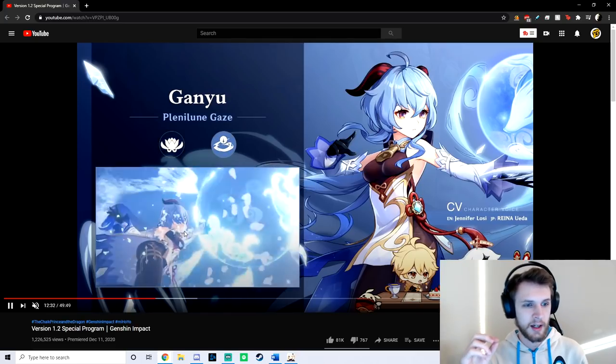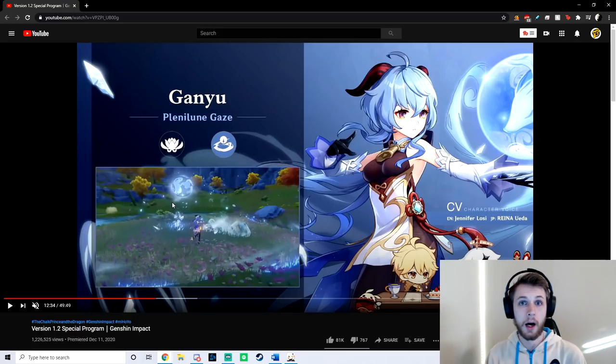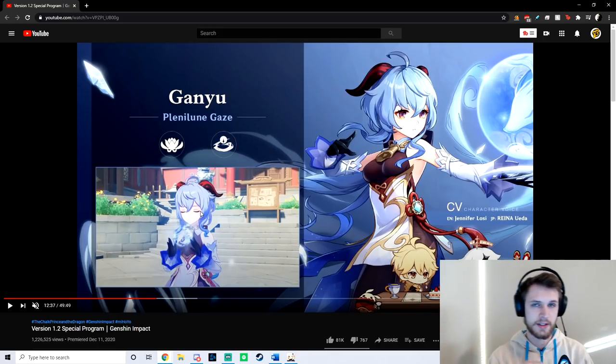Her elemental burst is similar to Amber's arrow rain — it drops icicles, but in a massive AoE. So I think we can assume the elemental skill is a taunt just based on the hilichurls staring at it. A lot of people run Amber as a burst DPS or burst support, and that could also fit Ganyu's niche. Problem is arrow rain is fairly small, whereas Ganyu's ult looks really big. And of course it does constant cryo damage — you can see the slimes freeze, so there's a lot of cryo damage in Ganyu's kit.